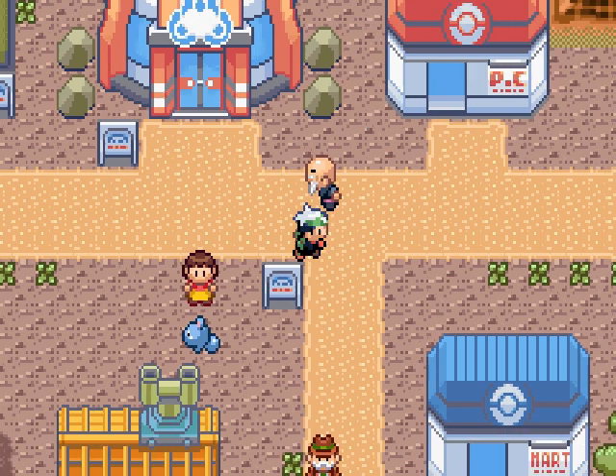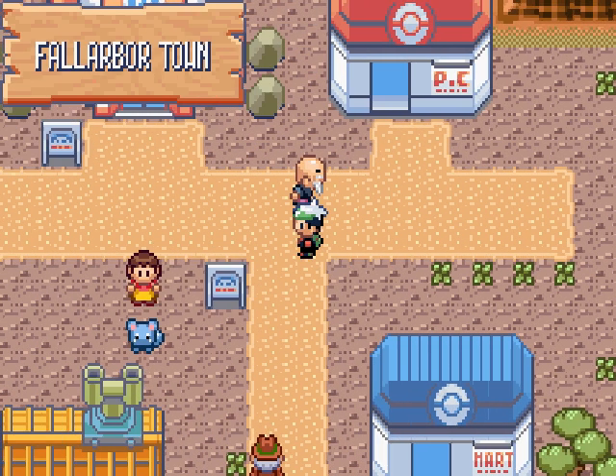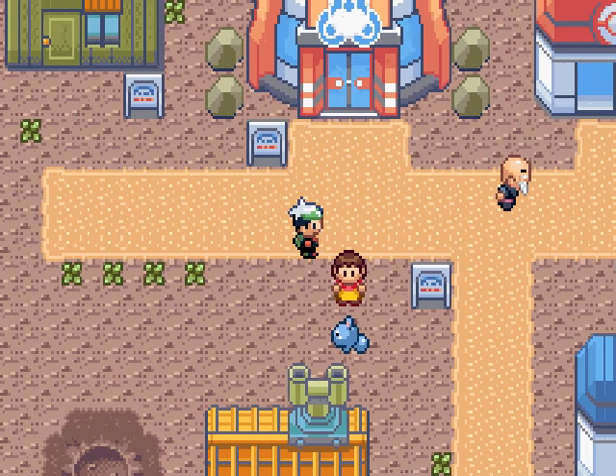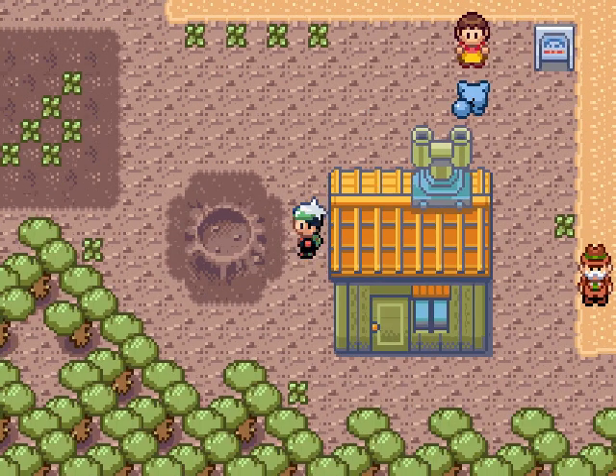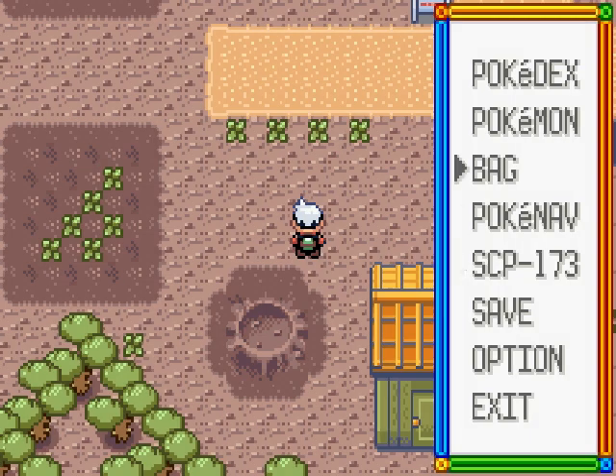There's no gym in this town it seems, but there is a Battle Tent. Those trainers I'm not going to fight — maybe I'll come back for them later on in the game. By the way, in that crater right there I found a Nugget, so I just went and sold that very quickly.